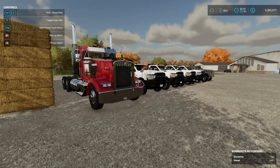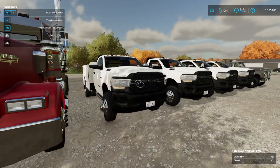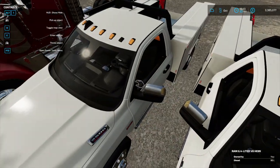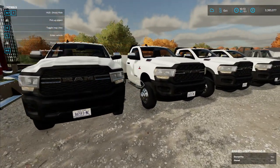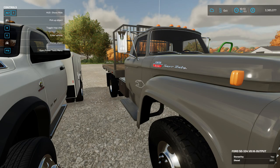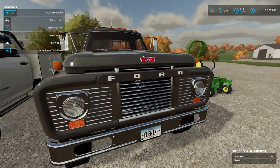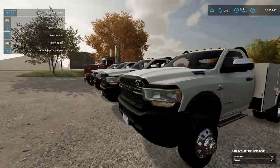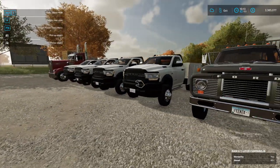What is up folks, welcome back to another Farming Simulator 22 mod spotlight. This is where we check out some cool mods and give you guys my thoughts and opinions, with links down in the description below. It looks like we got six mods to do today, but truly only four: the Kenworth W900, a Dodge Ram 3500 with Hemi and Cummins options, a 5500 with Hemi and Cummins options, and we have a Ford Super Duty. We might save the mowers for another time because we're gonna get pretty stacked with these four trucks alone.